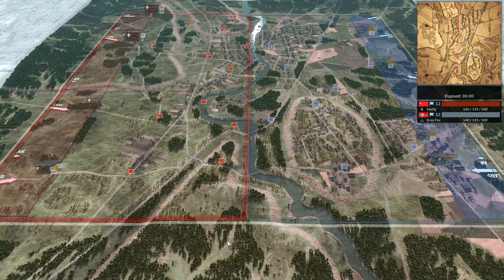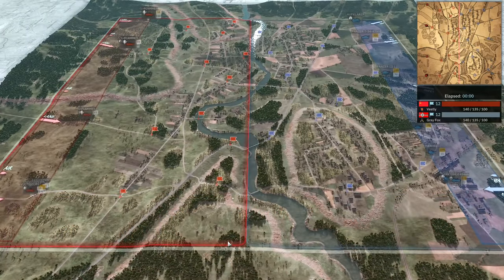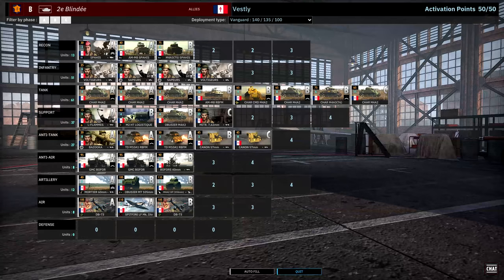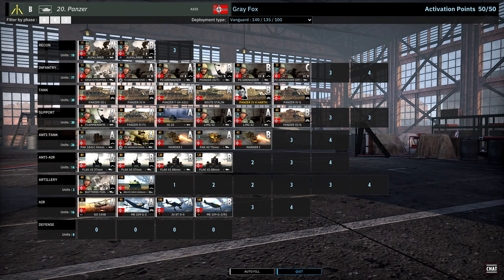Hello guys and welcome to a new Steel Division 2 video today by me Vulcan. Today I have for you game 1 of a best of 3 between Vestli and Greyfox in the 3rd place final of the Season 4 playoffs of the Steel Division 2 league. They are playing on Boba, and on our left playing on the allied side we have Vestli using the 2nd Armoured French with vanguard deployment, and on our right in the blue team on the Axis side we have Greyfox using the 20th Panzer also with vanguard deployment.